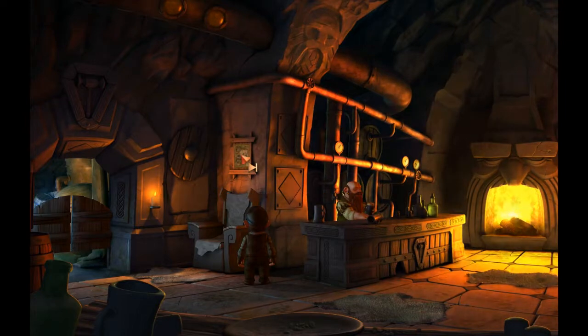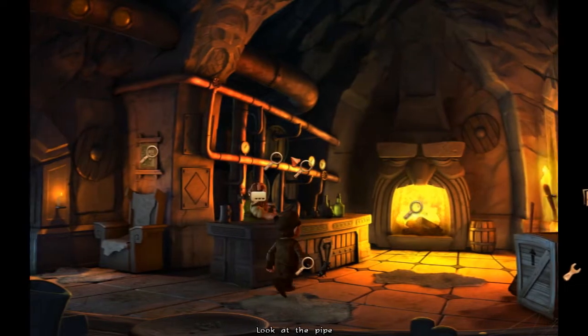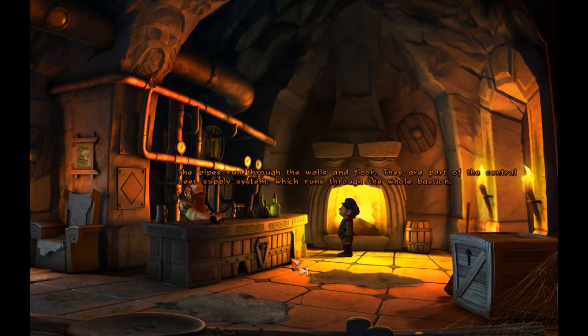That's the master brewer's favorite spot — he likes to relax there in the evenings. It's a map showing the country's best pubs. It covers the area from the White Ridge Mountains down to the sea, where the humans live on the coast. So we have elves, dwarfs, and humans. The pipes run through the walls and floor — they're part of the central beer supply system which runs through the whole bastion.